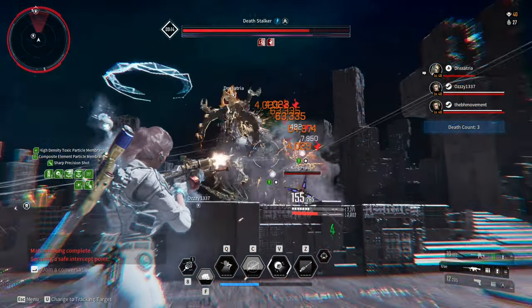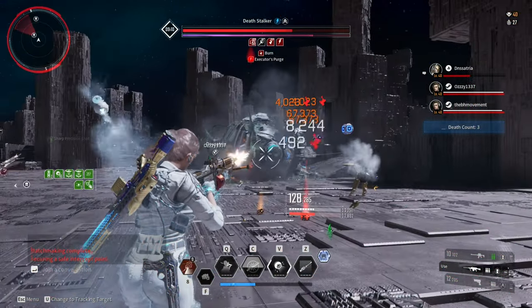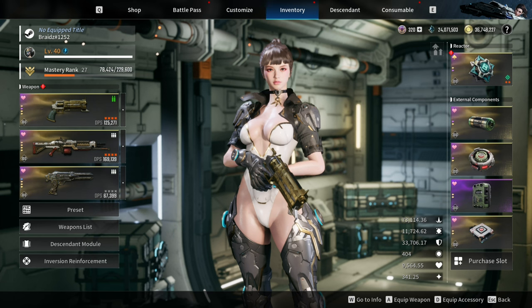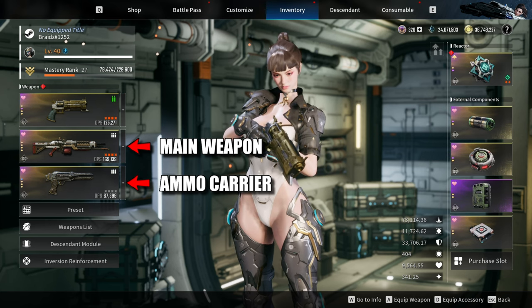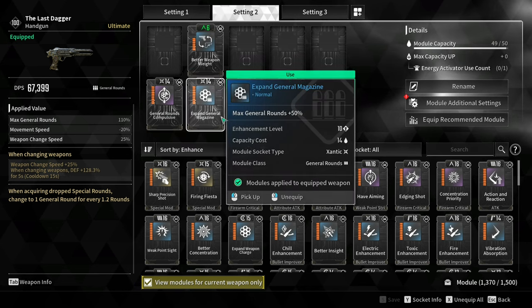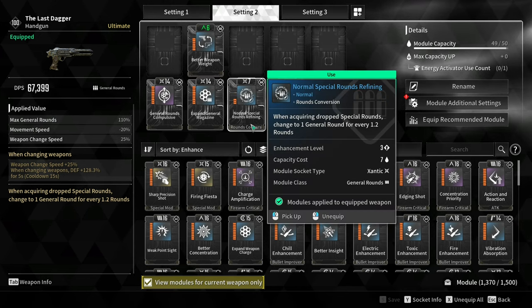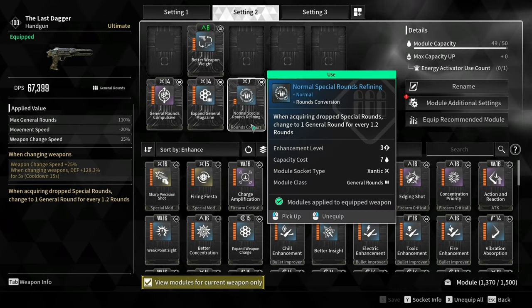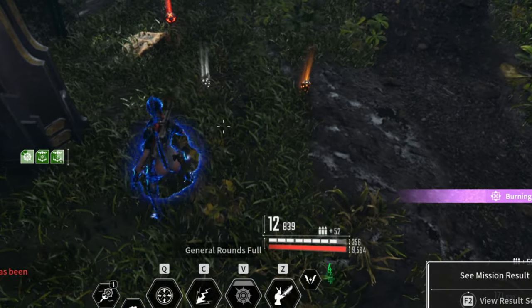There is a trick to increase the ammo reserves: all you have to do is equip a weapon with the same bullet type. For example, if you are using Enduring Legacy, you can use any general-type weapon as your ammo reserve carrier. Equipping General Rounds Compulsive and Expand General Magazine will increase the max General Rounds by 110%, from 400 to 839 ammo reserve, which is a lot.